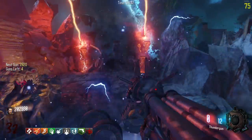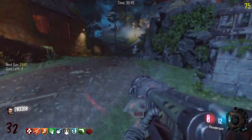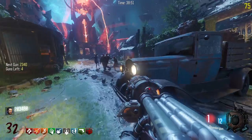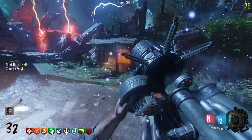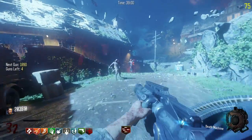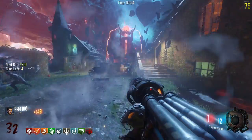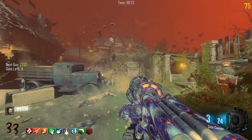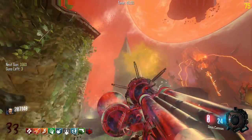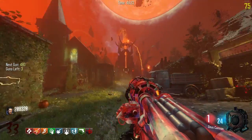The Thundergun — okay wait, maybe I'm wrong, maybe we do get the Thundergun. I actually think we get the pack-a-punch Thundergun and probably the Ray Gun because I think the Ray Gun has been in every gun game I've played so far. I just get to spam the Thundergun — this is fun! I didn't want a Death Machine, I want to spam the Thundergun! Bring it on boys — this is dumb, this is with a freaking Thundergun.